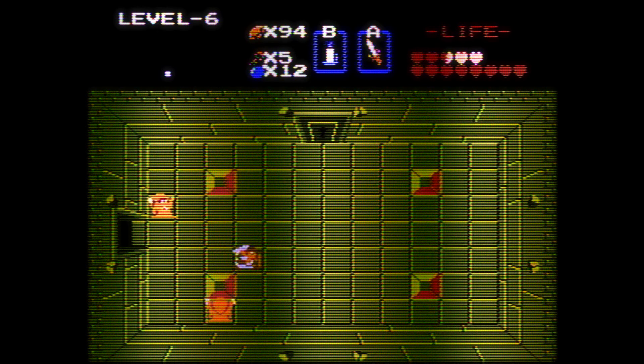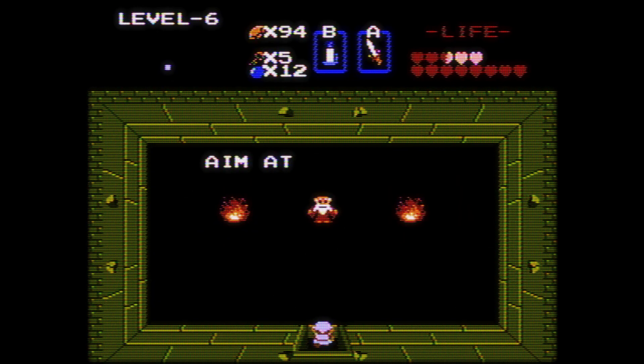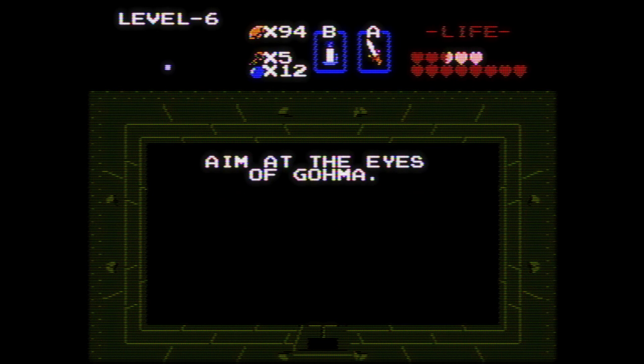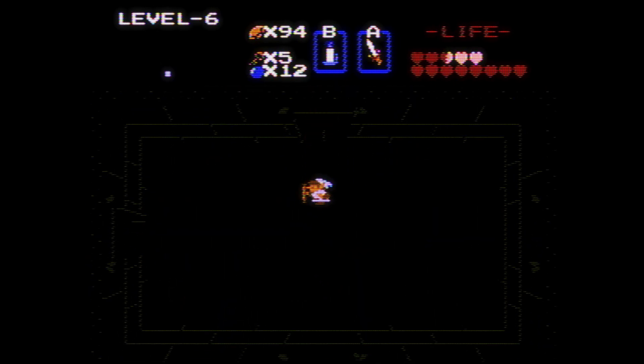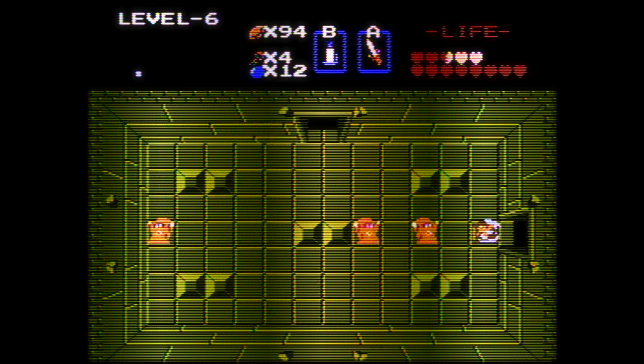These guys are Wizrobes. They warp around the room, and let's kill them as fast as possible. These guys are basically dark magicians that work for Ganon. Over here: aim at the eyes of Goma! Eyes of Goma — got it. What's good is that the Red Wizrobes really aren't that bad. You just have to be good at fighting them. The Blue Wizrobes, on the other hand, are the absolute worst! Apparently they're all bad.